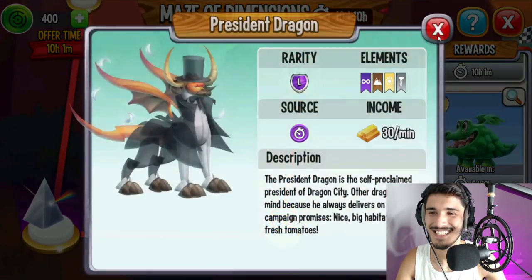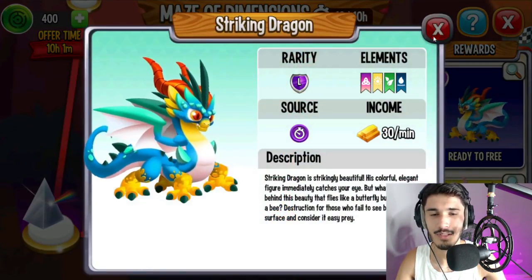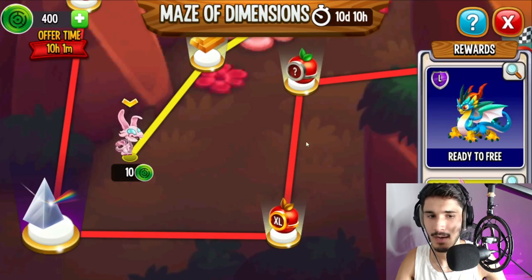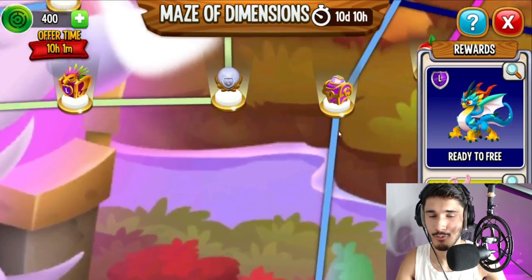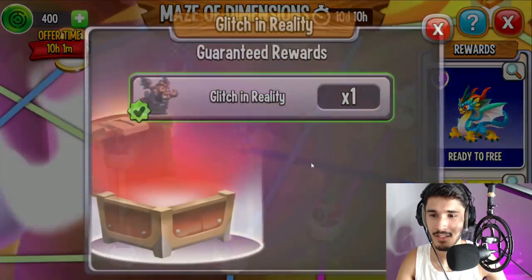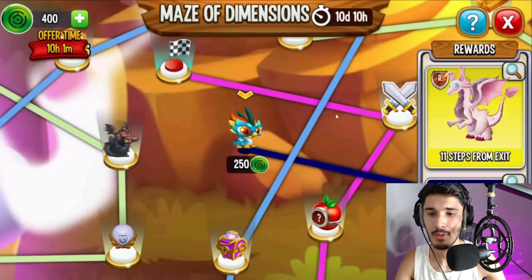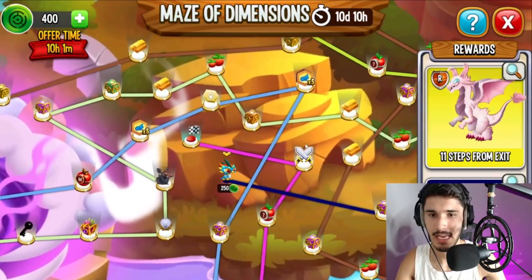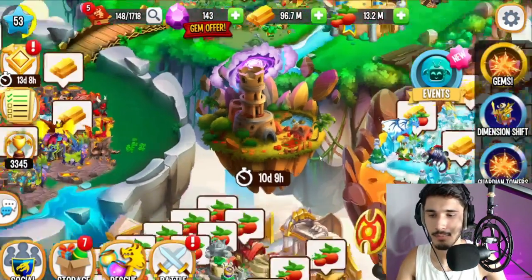No heroic dragons sadly, just legendaries. There's also the President dragon. It's another one of these maze islands, guys. If you want to get any of them, you can actually get this one free straight away — it's a legendary, good for collection purposes, and for those guys just starting off, legendaries can help you out.